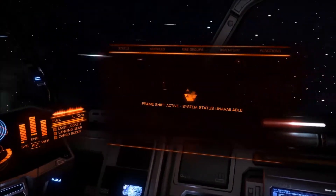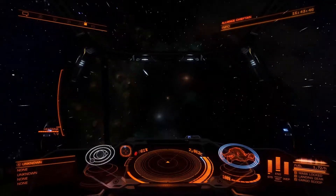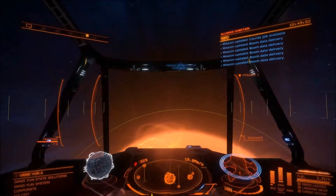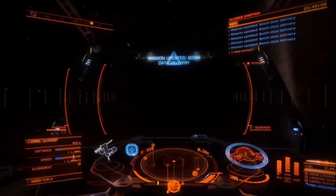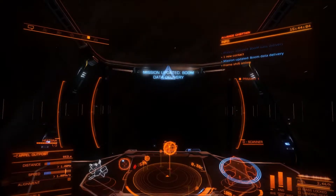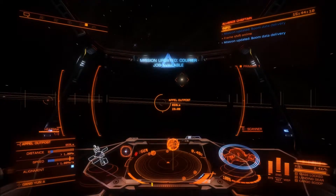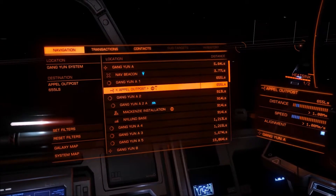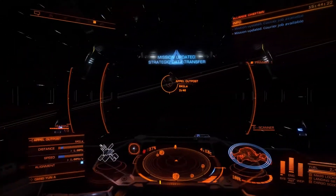Okay, so here we are running the Zaha system to the Geng Yang system. I've come back to Elite to get my Federal Corvette. The systems running in between are Geng Yang, Apple Outpost, McKenzie, and then going back to Zahana.